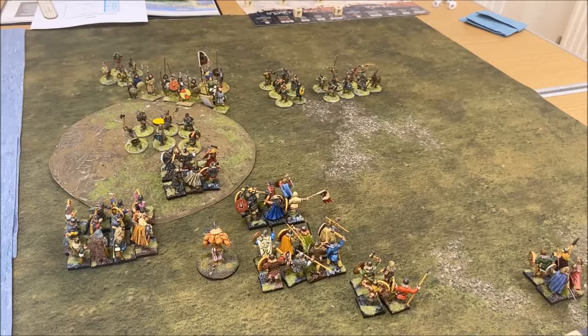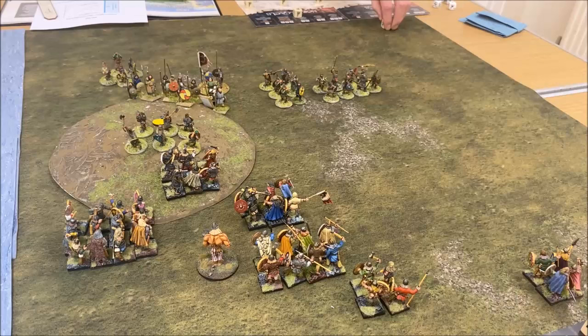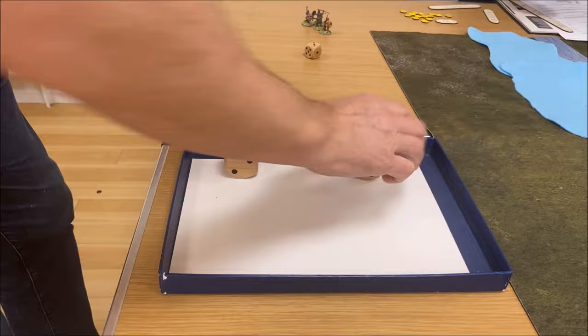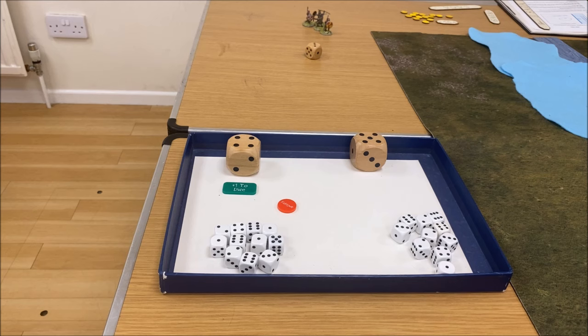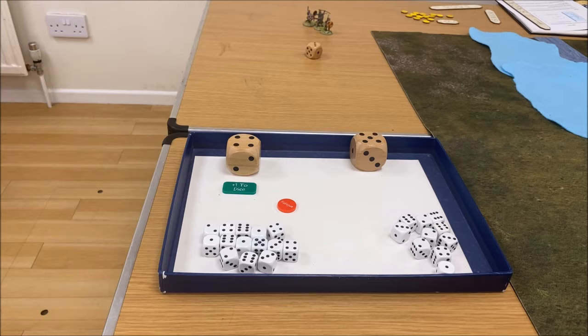We're going to have to move a few forces because we don't want the tide catching us next turn. We're going to start with activating a unit of hearthguard to charge — that's these boys, charging these boys here. You've got an armour of four, I've got an armour of five. You hit on plus one because you have heavy weapons — six in your unit, so you've got twelve dice. I've also got twelve dice. You've got fatigue. I can choose to close ranks but I'm going to pass.